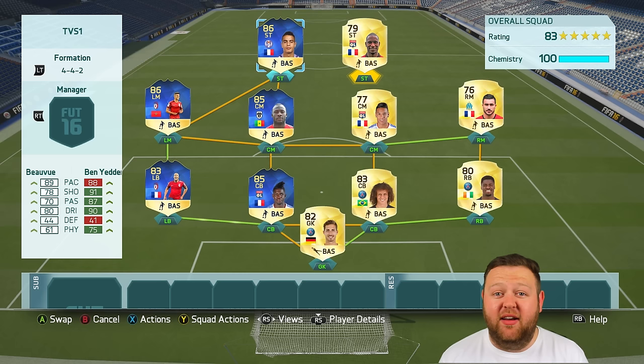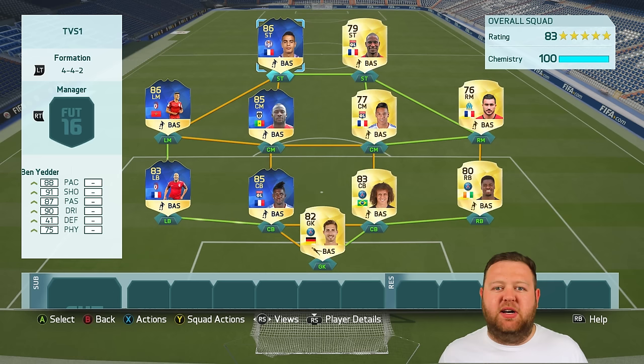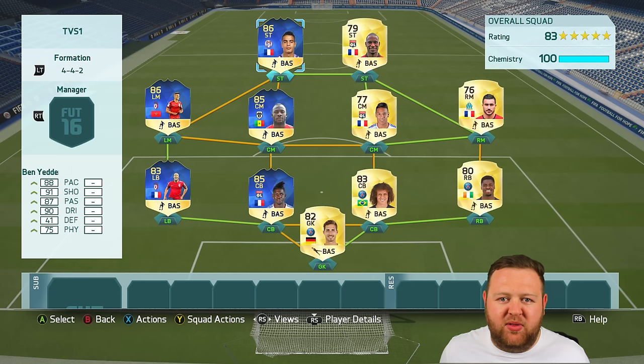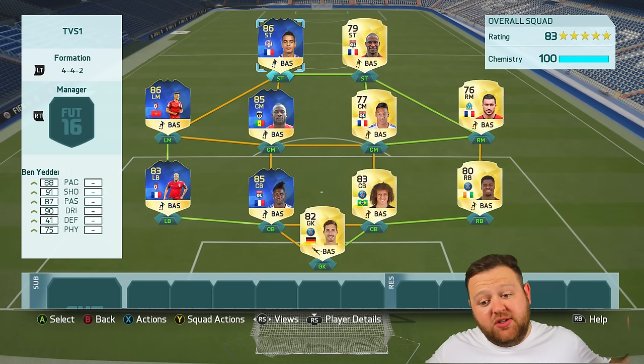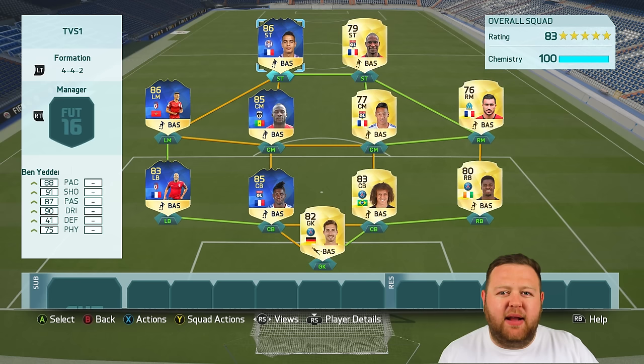It's time to choose a winner, and I think Ben Yerda edges it for me. I scored more goals with him, I like his style better — the 4-star skill, 5-star weak foot. He is a really solid little player, an absolute gem this year. Even his non-rare original card is ridiculously good. So TOTS comes out on top this week in a 3-2 win in the French League.